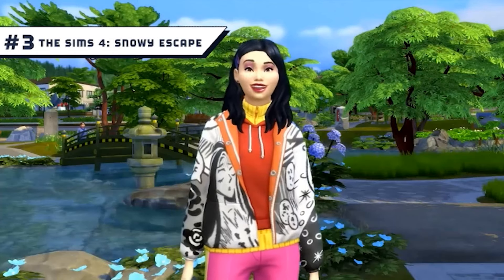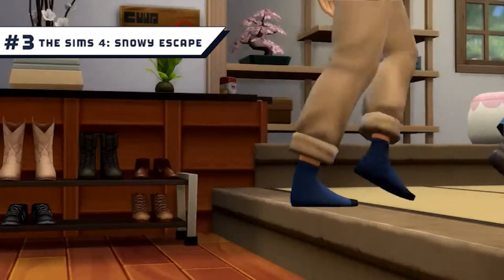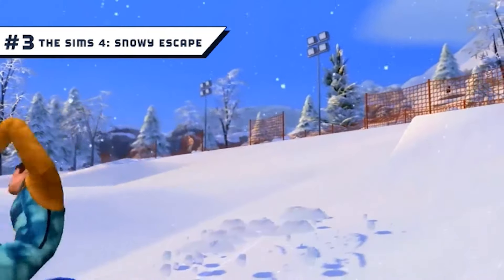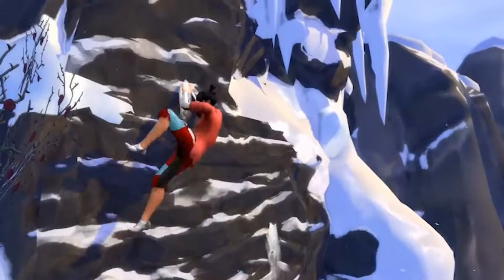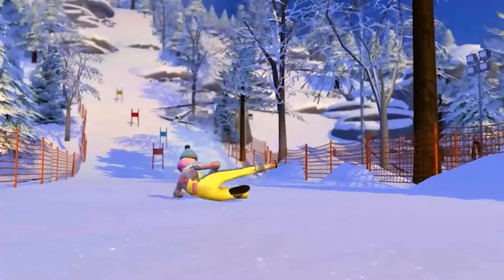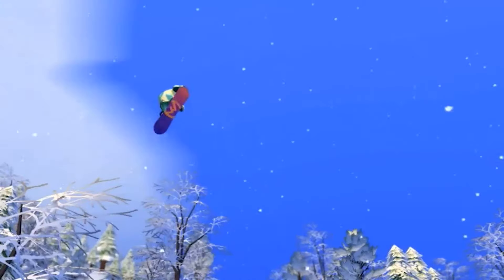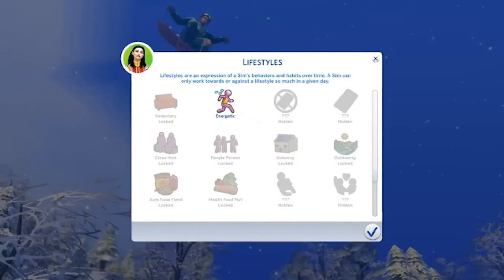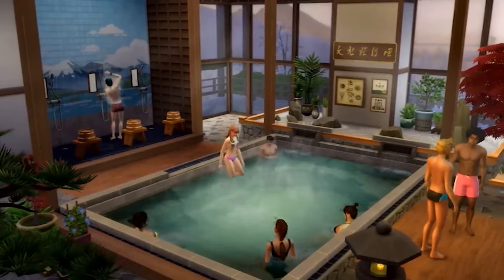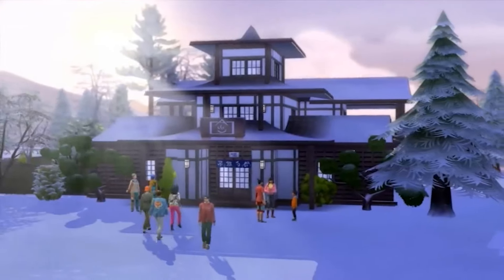Number 3: The Sims 4 Snowy Escape. The majority of this game's worlds are based on American or European locations, so having a more Japanese-inspired environment certainly gives the game a much-needed shake-up. The snow activities might get most of the attention, and rock climbing is a particular highlight that makes the world feel bigger in scope, but the bathhouses, hiking routes outside of town, and hot pot are just some of the many things that make this expansion really stand out. The inclusion of options for Sims to take their shoes off in the house is here too, although perhaps that should have already been a feature in the base game.